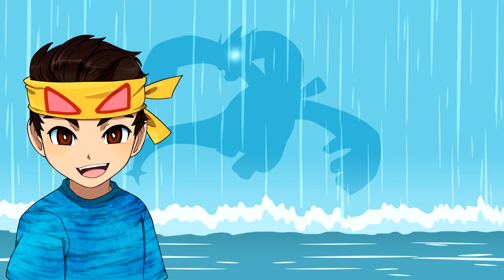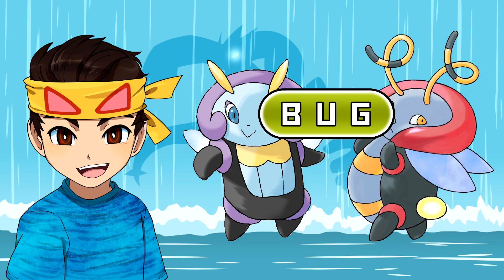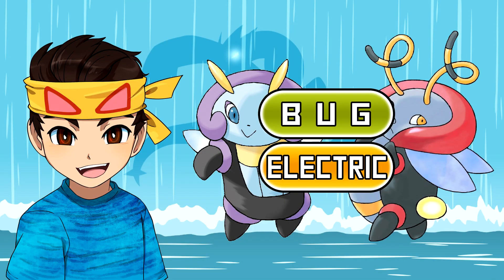To kick off this list, we are going to be looking at two Pokemon that are commonly forgotten. These Pokemon are Illumise and Volbeat. Both of these Pokemon are pure Bug-type Pokemon, which makes sense, but if you take into account that both of these Pokemon are based off fireflies, it doesn't really make sense that these Pokemon do not have the Electric typing. Fireflies make light,